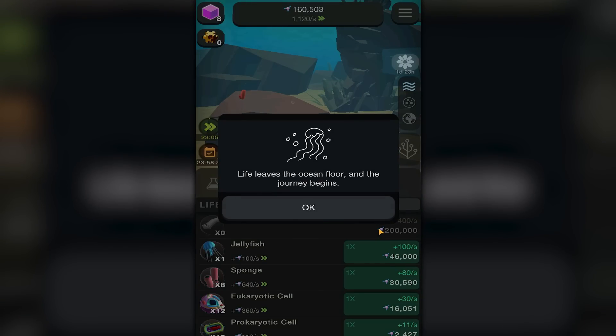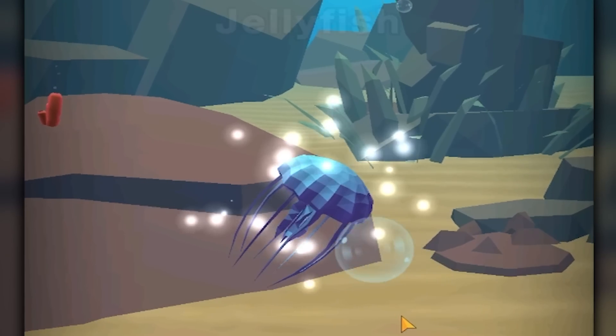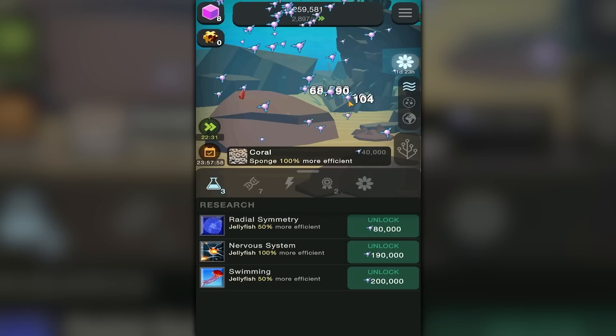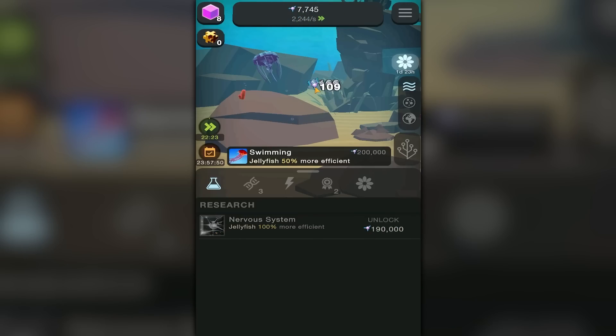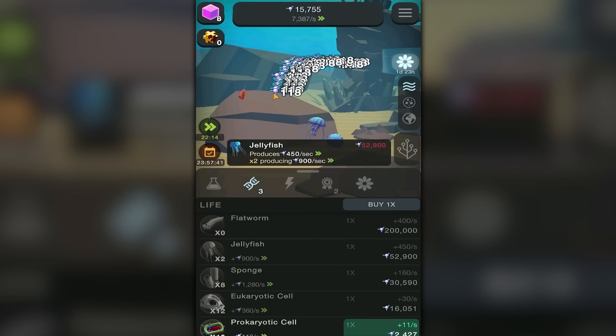Spongy boy, don't be shy — oh spongy, where are you? There you are. Let's get a jellyfish too because I accidentally clicked a button and got a bunch of stuff. Oh, the journey begins! Hello jellyfish — look how adorable and spiny you are! You probably taste like burning. The radial symmetry — plus we can get some swimming upgrades here because jellyfish didn't know how to swim before we clicked that button.